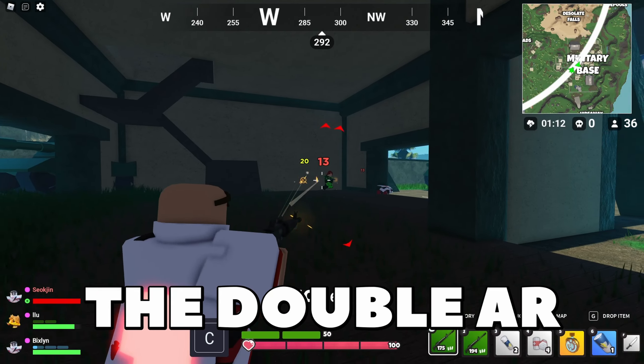Now I'm going to try winning a third match using the double AR strategy. For this match, it looks like me and my teammates are going to land around the military base. Found a green AR and an enemy player nearby — knocked them down to two enemy players. Found another enemy player, and me and my teammates downed him. Found a single enemy player and picked up a purple AK. Somebody's shooting at our teammates nearby — found another purple AK, found the enemy player, found yet another purple AK, and I finish him off.